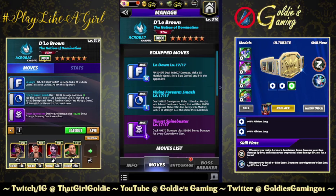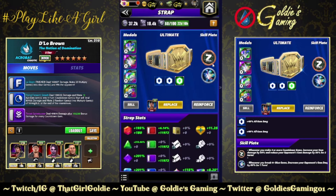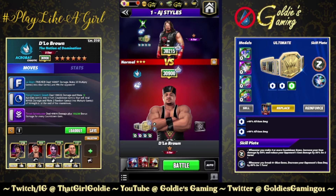The last build we're going to take a look at brings in the six star move: the Thrust Spine Buster, 2MP — deal 49,870 damage plus 83,080 bonus damage for every countdown gem. We're just going to run this full countdown gem damage build to see what it does. Lawler for that blue MP, Ridge for 100%, Zombie Rhea for 35%, and Sina for an extra countdown gem. Sticking with the Z plate and blue Defensive Stance. Still going to need a blue match, but we're not triggering these countdown gems right away — just trying to see how much damage this bonus move does.